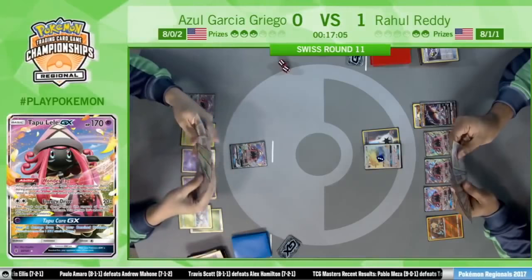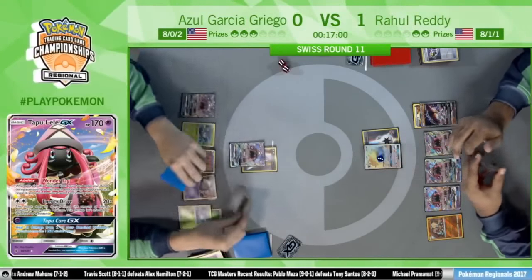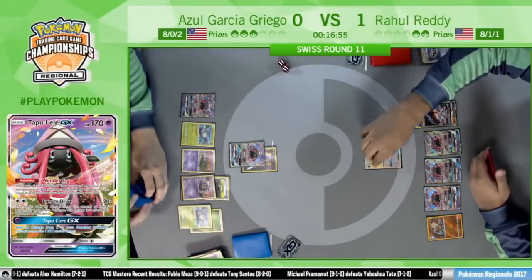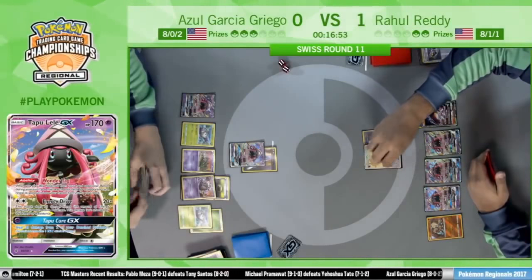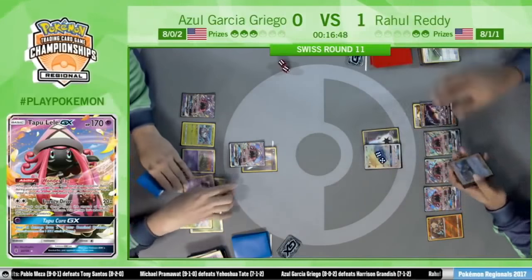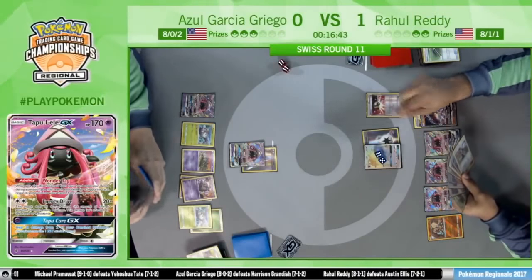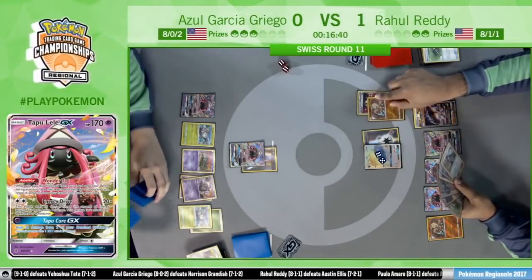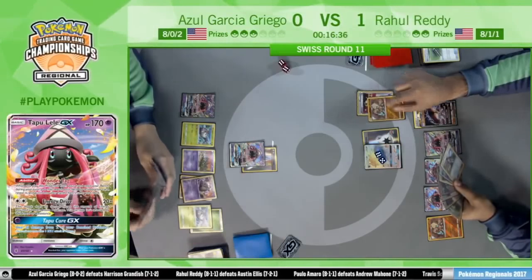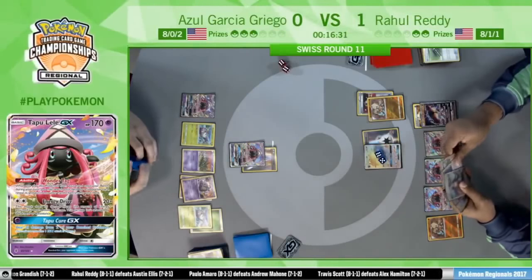Azul is taking some time to think about how to orchestrate this turn and the next few turns, assuming the game goes that long. He plays Energy Drive, choosing not to attach the Choice Band — valuing it more on a Golisopod if he has access to it. Wow, these Field Blowers have been perfect timing for Rahul. Now let's see what he can work out — Bloodthirsty Eyes might be an option to take out the Wimpod.